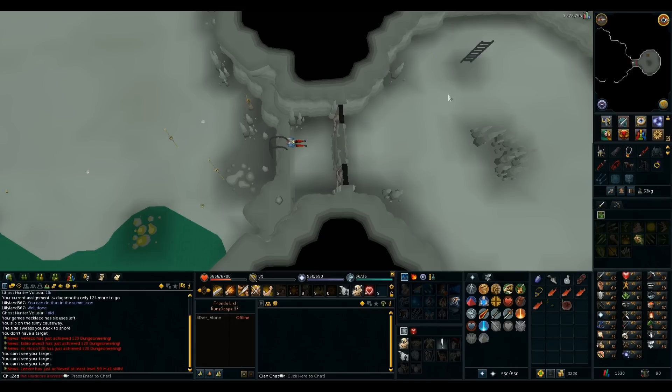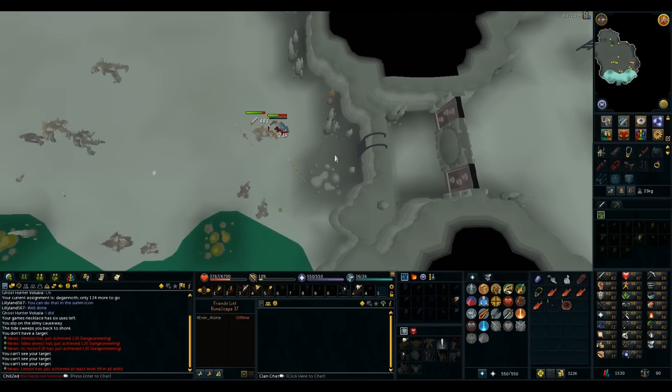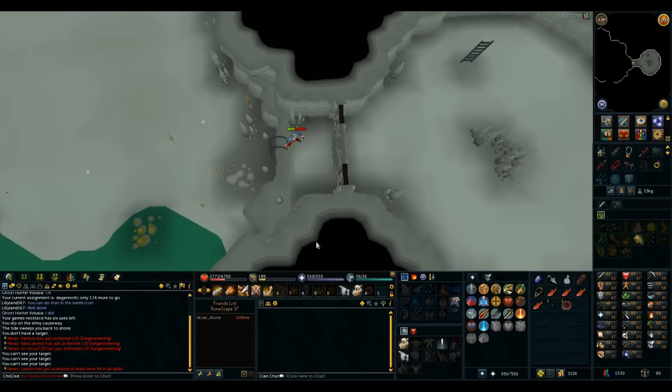I really hate the Dagannoth task. I basically have to sit up at the top of the ladder for however long it takes to make them ignore me, because if you go down while they're aggressive they all fire at you and do a lot of damage. My total level is now 1,530.